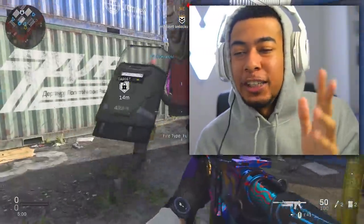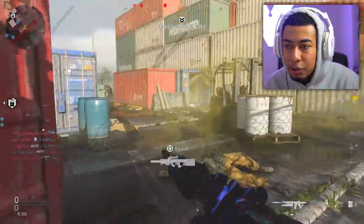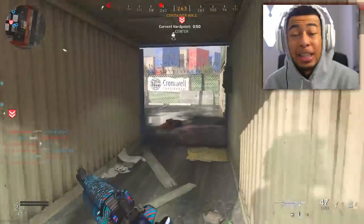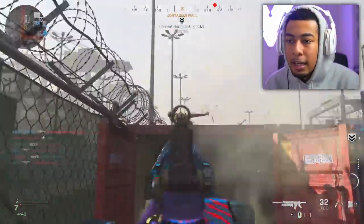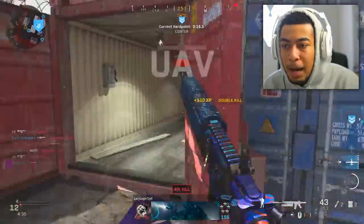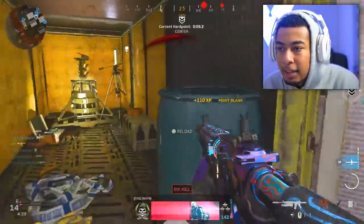Alright, here we go. Let me paint a picture for you. When you make your tryhard sweaty class — whether it's the M4, the MP5, the RAM — people usually put on a shotgun as their secondary. Whether it's the 725, the shotgun pistol, or even the Deagle for close-range one-shot headshots. Something really powerful that combats what your primary can't. So when I made this class I thought: what if I put the shotgun part on the M4, so I don't have to spend time swapping weapons?